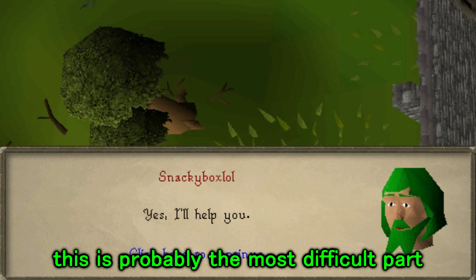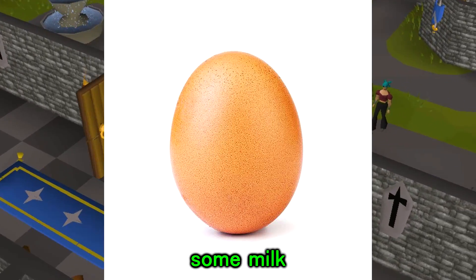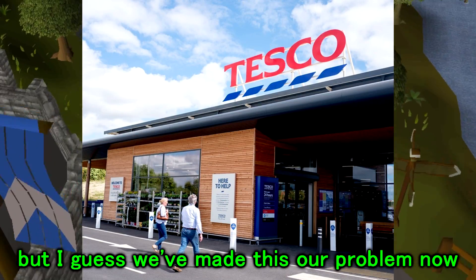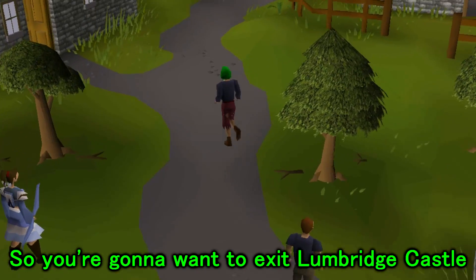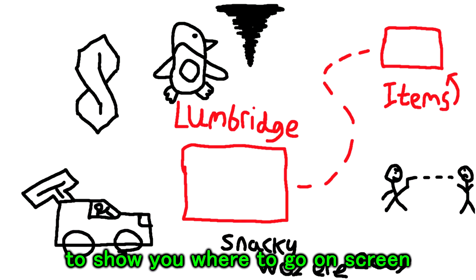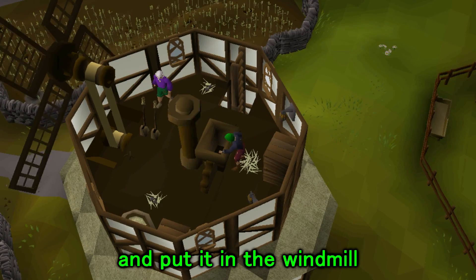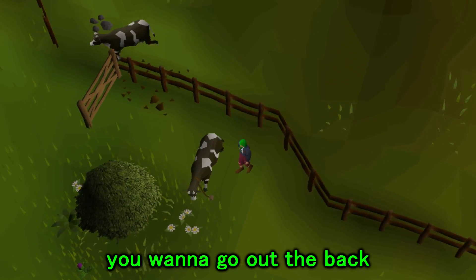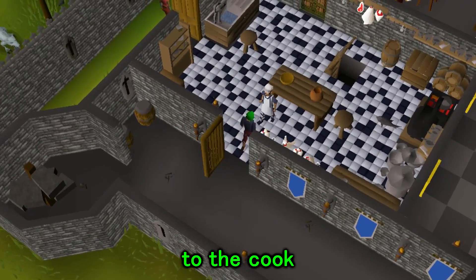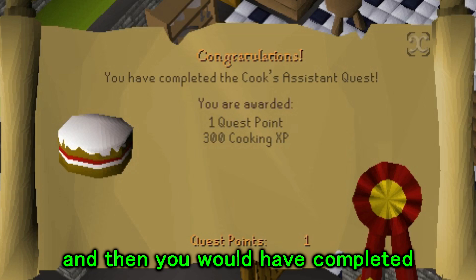Now I must warn you this is probably the most difficult part of the video so really do pay attention here. He's going to want you to obtain an egg, some milk and some flour. I don't know why he doesn't just go to Tesco and grab it himself but I guess we've made this our problem now. So exit Lumbridge Castle, turn left and follow the path — I've designed a map to show you where to go on screen. When you arrive, go into the chicken coop and grab an egg, then head next door, grab the wheat and put it in the windmill to make the flour. Once that's done go out the back and get the milk from a cow. Make your way back to Lumbridge Castle and give the ingredients to the cook. Once he receives the items he'll congratulate you and you'll have completed this part of the quest.